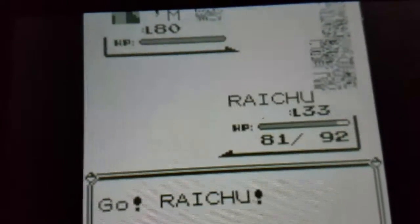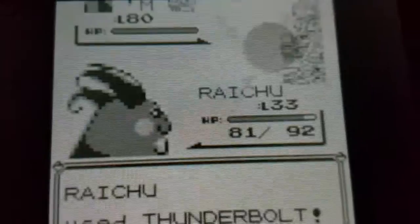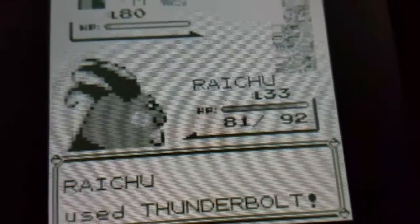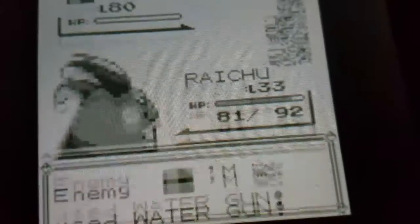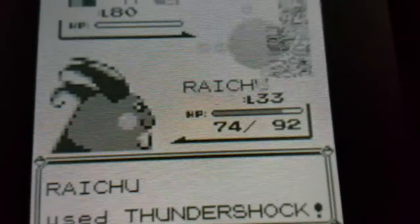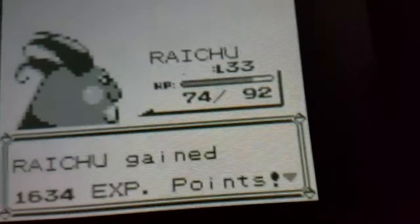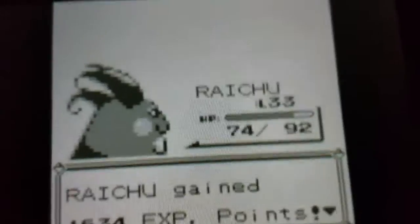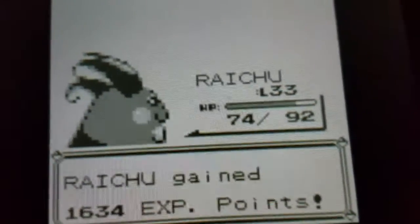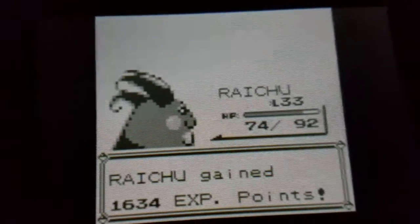Look what level it is — 80! And I got a Raichu level 33. Watch me take him down. Thunder Shock! Bear in mind guys, don't catch him. If you catch him your data will be corrupted and you're going to lose all your files and your game's going to get really messed up. Just attack him and win.